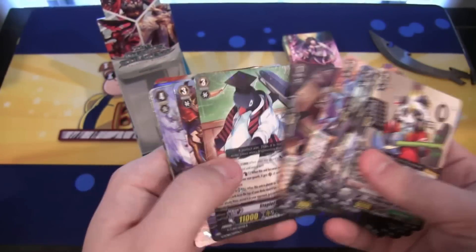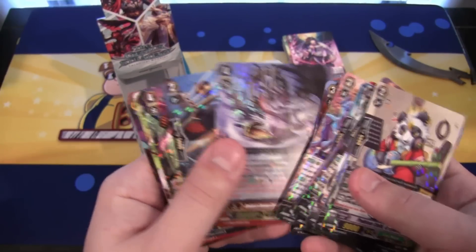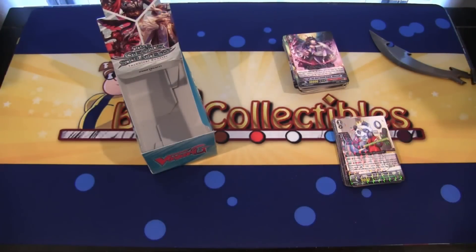I'm happy that we got some good pulls. It's a pretty good Generation Rare and our Triple Rare looks awesome. I hope you guys have enjoyed. As always, thank you guys for watching. Subscribe for more Cardfight Vanguard openings, as well as Future Card Buddy Fight, Weiss Schwarz, Force of Will, and Luck and Logic — because there's a lot of Luck and Logic stuff I need to open up next; they have a new booster set. Tell me what other openings you guys want to see in the future, and I'll catch you guys later.